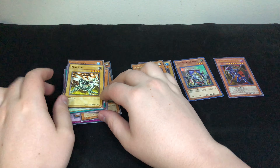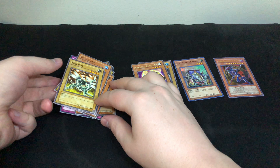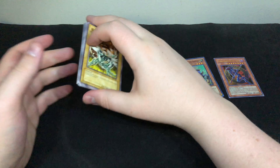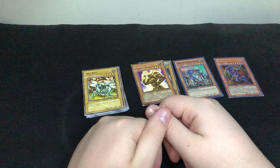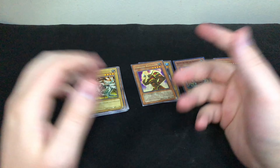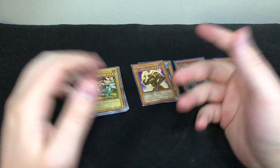Enraged Battle Ox, Prickle Fairy, Griffin's Feather Duster, Granadora, and Neobug. Wow, I did not expect to get Dark Magician of Chaos in this pack opening!